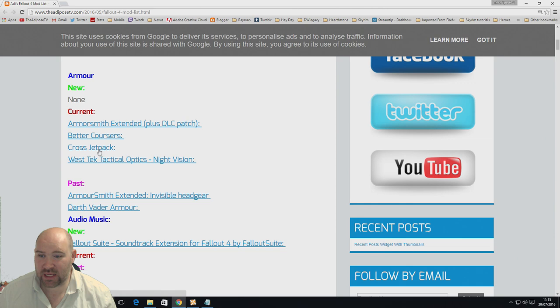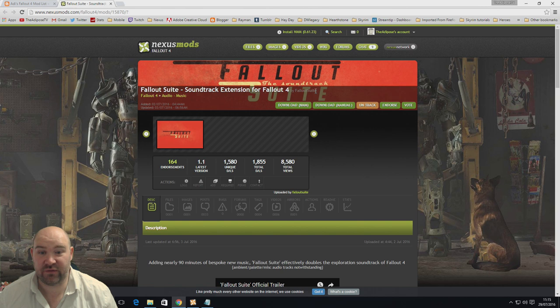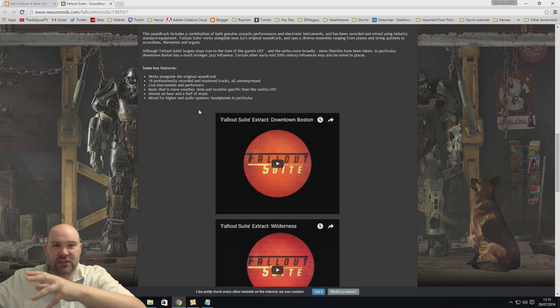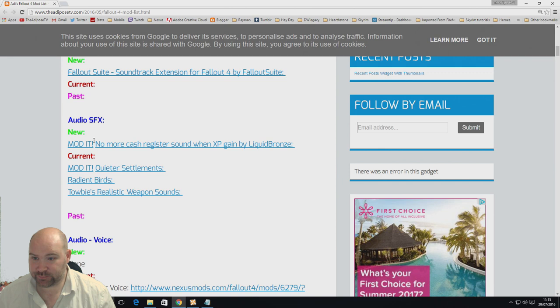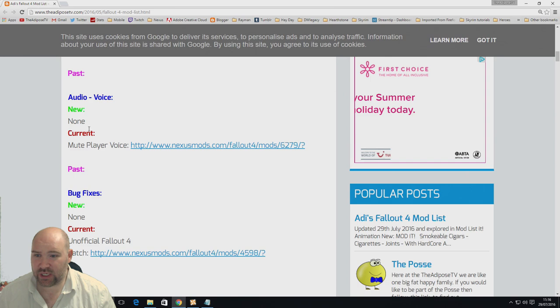New in audio: Fallout Suite Soundtrack Extension, by Fallout Suite, adds — not replaces — lots of extra music to Fallout 4. It's orchestrally similar to what's already there, rather than importing heavy metal, dance music, or Witcher tracks. I started playing with it a couple of days ago and really like it. Also, No More Cash Register Sound — I did a mod-it video on this one. It removes that ka-ching sound whenever you kill someone, which doesn't annoy you until you start thinking about it.